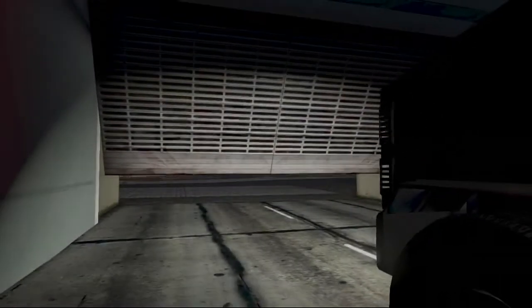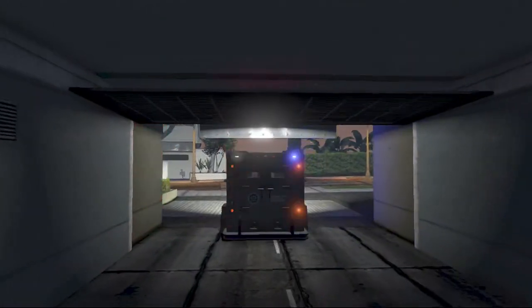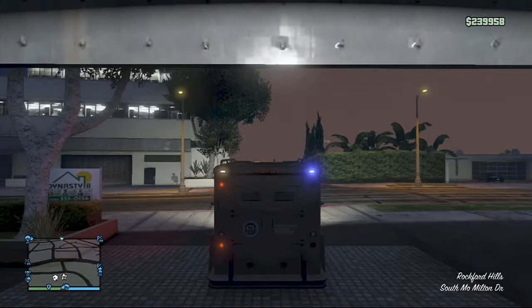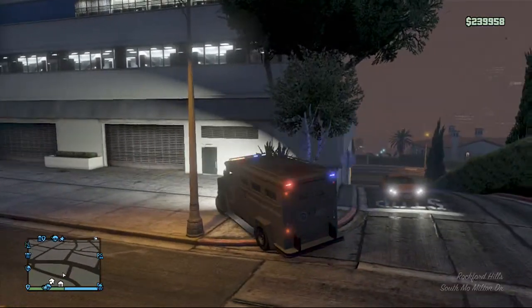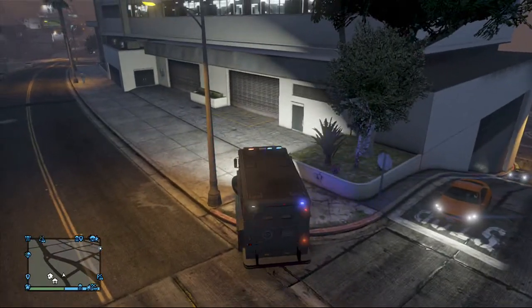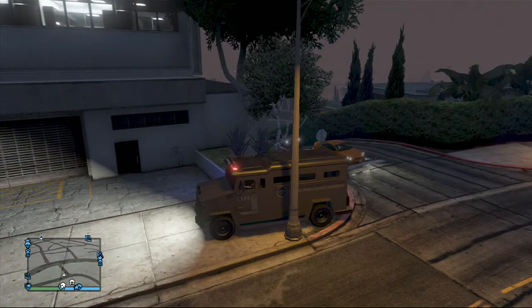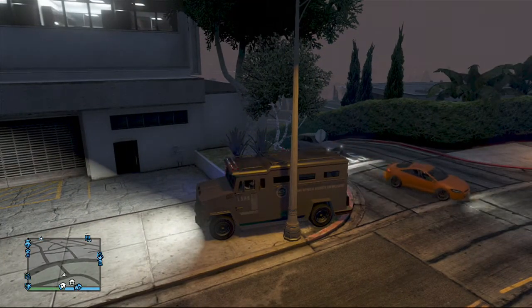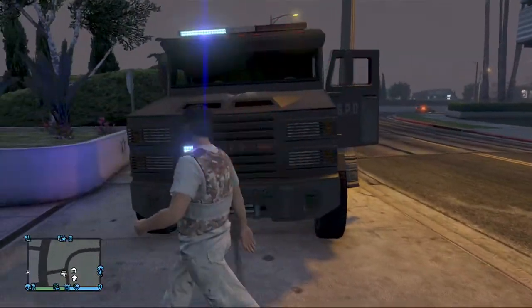Once you have the riot van and you want to put it in your garage, follow these steps. You want to get the door off. To do that, come up to a lamppost and park next to it so that the door is fairly close to the lamppost, like this. Then get out and sprint away.